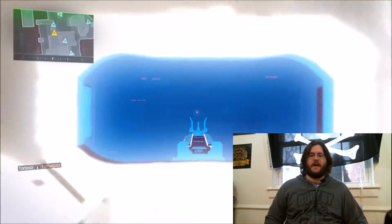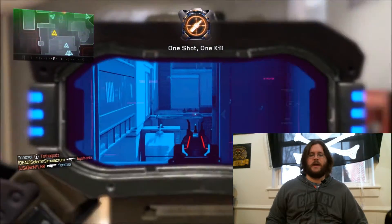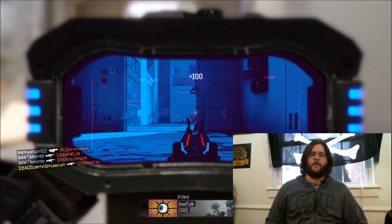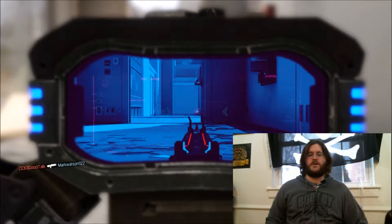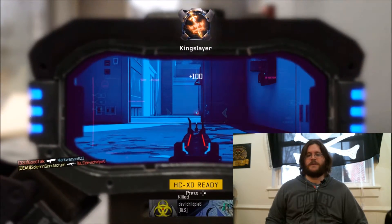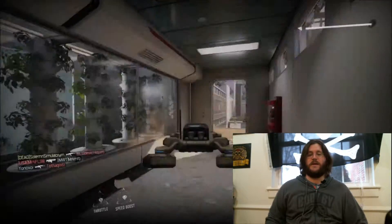Something I really like doing with the KN and with almost every other assault rifle is running the Thermal Sight and the Smoke Grenade Tacticals. The Smoke Grenade obscures your opponent's vision, which makes it much harder to see you, and the Thermal Sight lets you see right through, so you can easily line up shots and get really free kills almost.